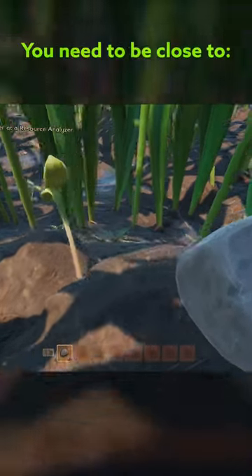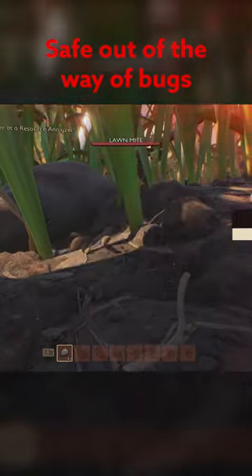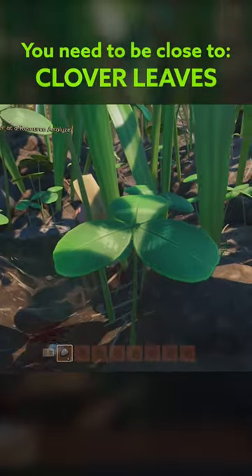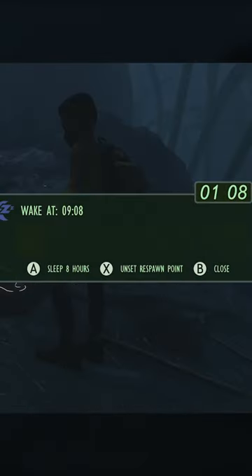Here's the perfect place to set up your first base. When you get started, you need to be close to food, water and a research station. Safe out of the way of bugs and somewhere recognisable. You also need somewhere close to clover leaves and sprigs to gather and construct your lean-to, where you can sleep and respawn safely.